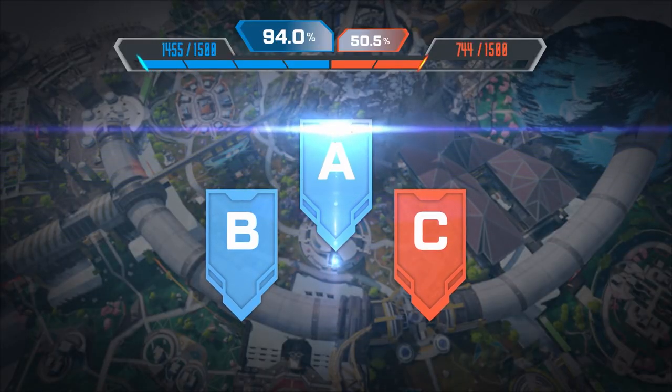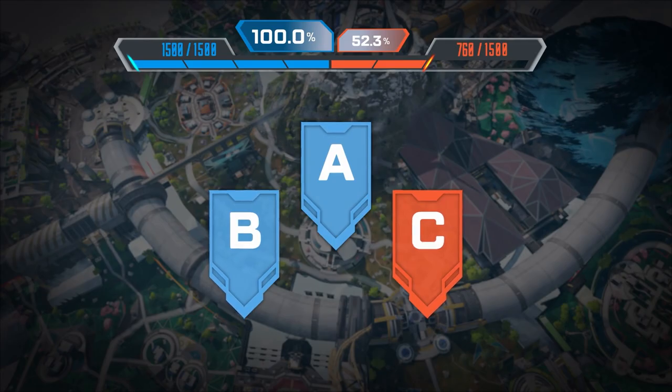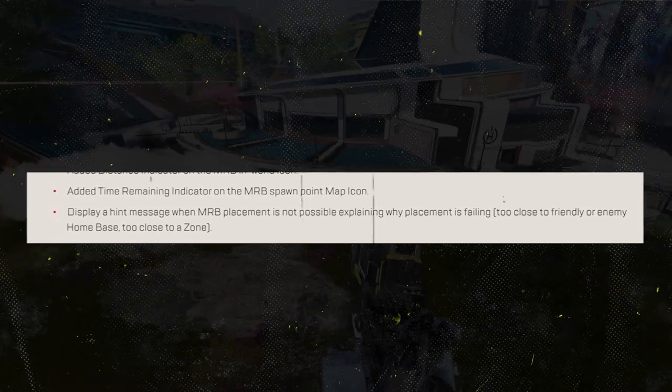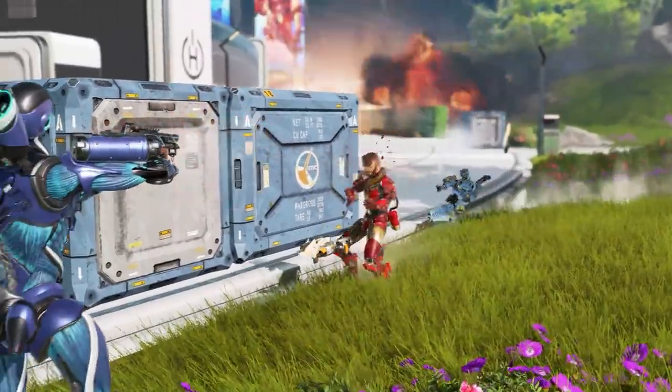Respawn is also making updates to the in-world and spawn point map icons to include a distance indicator and time remaining indicator, plus displaying a hint message when MRB placement is not possible, explaining why it's failing.